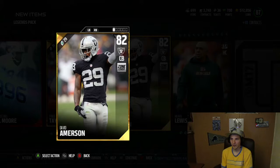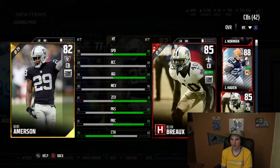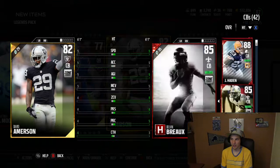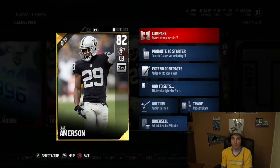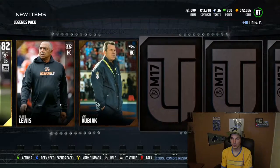Emerson, let's take a look at his stats real quick. We can't compare him to the bigger guys. 80 speed, look at that catch though — 75. That's not a bad catch at all. Got stats to excel over a couple of these guys. Good pull right there. If it wasn't for me having all those elite corners, dude, he'd be going on the squad.